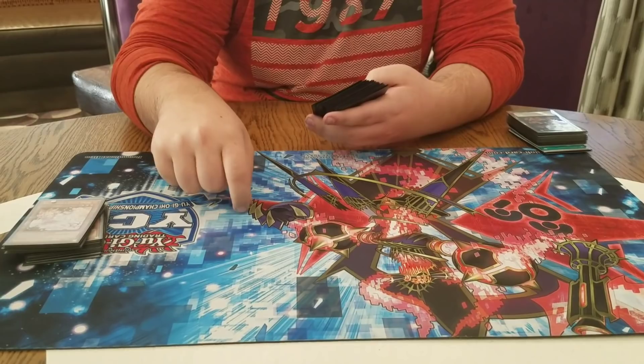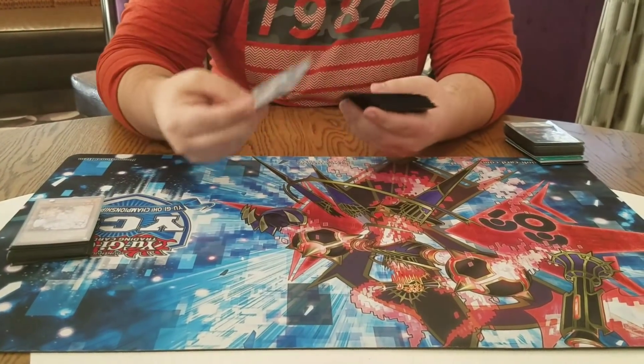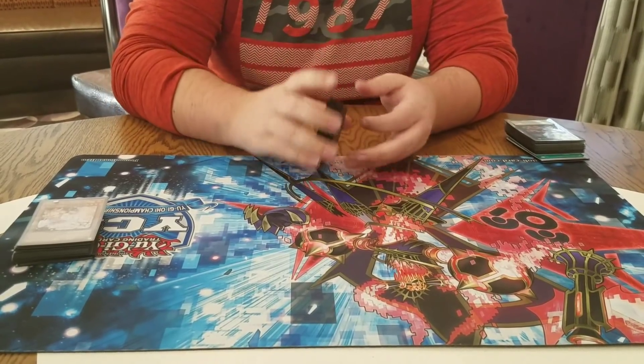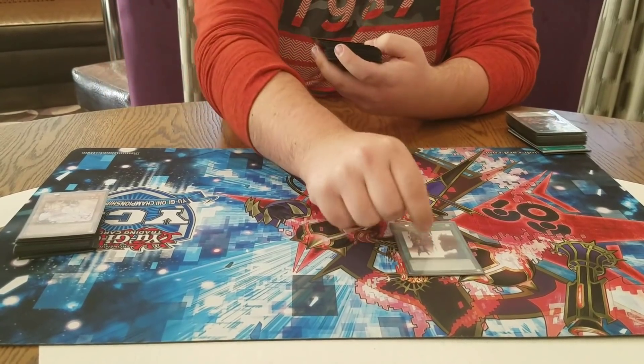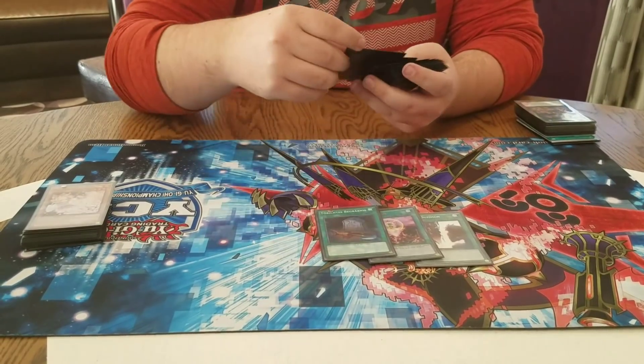I definitely should have main decked Drone and Lock Barrett — I sided it. I didn't want to play against all the rogue decks like Magicians and not be able to play the card, so I just sided it out. Figured the deck was made for game one. One Double Summon, one For One, Foolish, and Soul Charge.